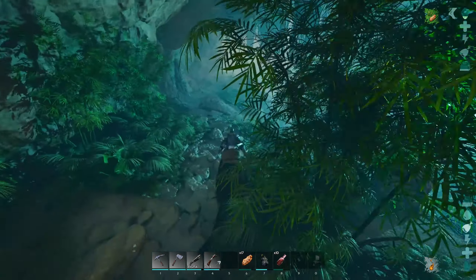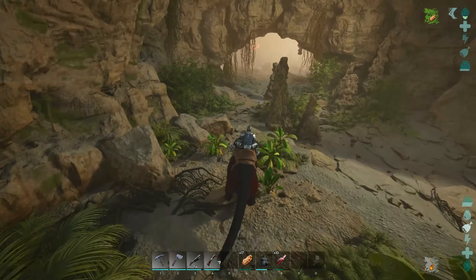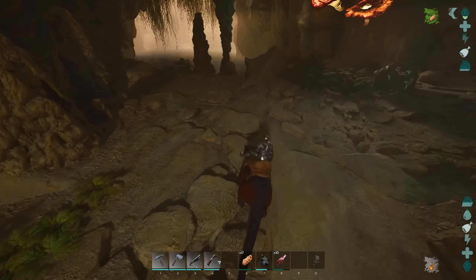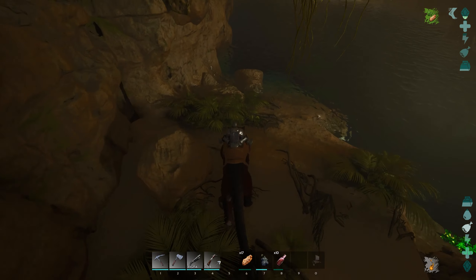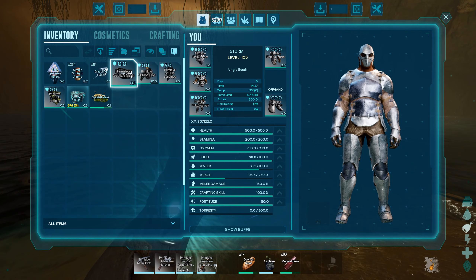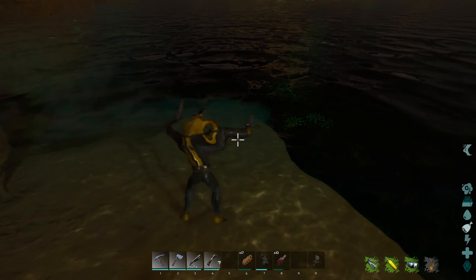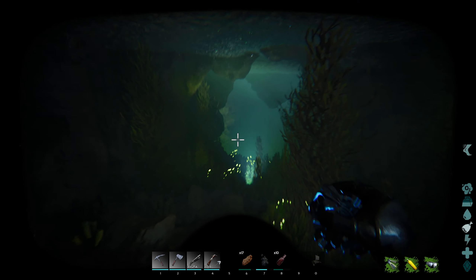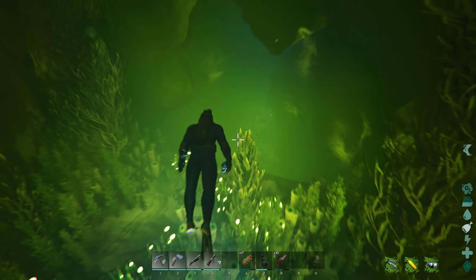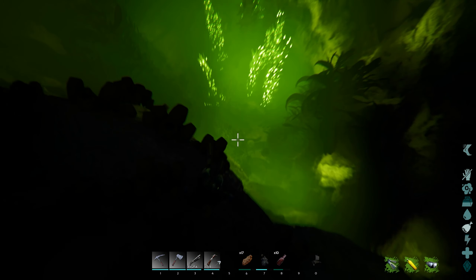It is very, very easy to miss the artifact of the Immune because it is pretty much hidden in seaweed. We're going to get to the water here, turn left, park the flyer, and just go on foot. Get the scuba gear out, and basically you're going to go straight forwards towards this floating island rock. Once you get to this cliff's edge, just go straight down.